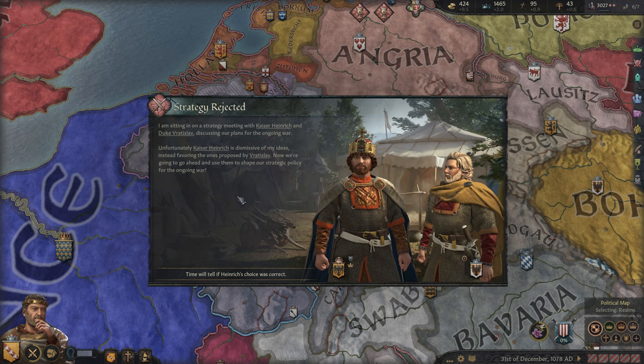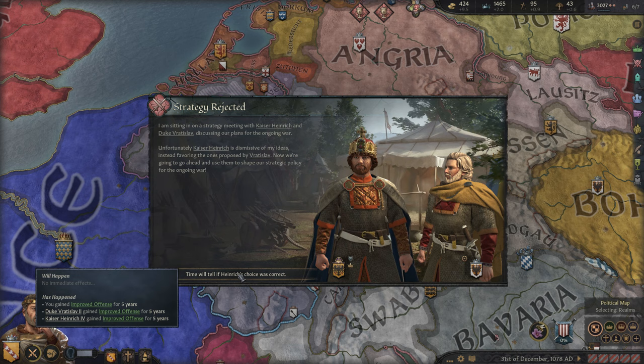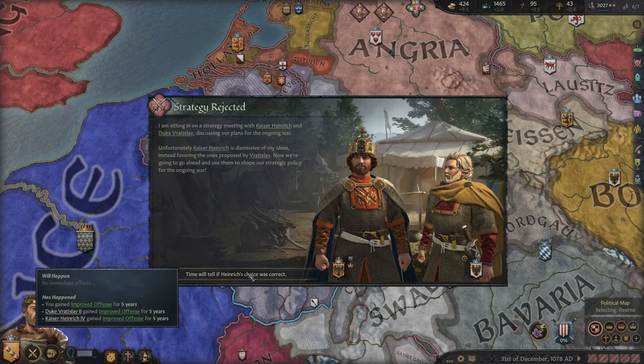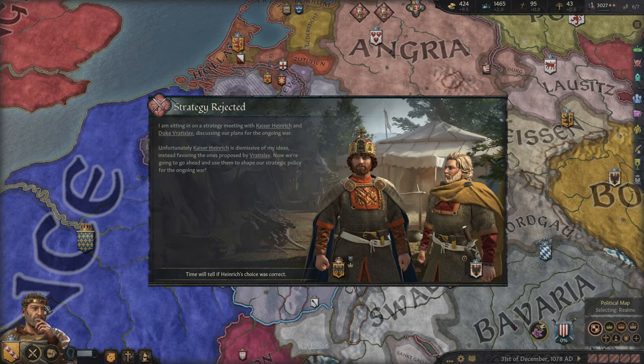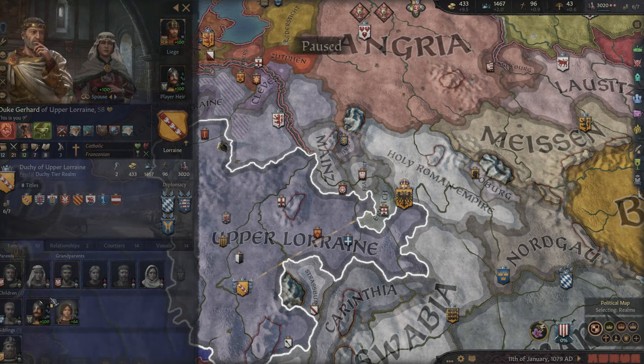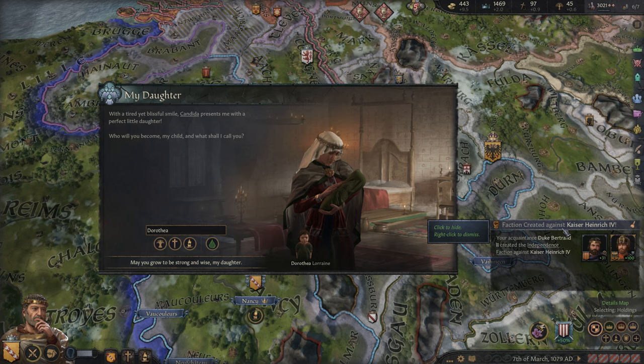Our strategy was rejected. I'm sitting in a strategy meeting with Kaiser Heinrich and Duke Vratislav discussing our plans for the ongoing war. Unfortunately, the Kaiser is dismissive of my ideas, instead favoring the ones proposed by Vratislav. It looks like we were advocating for defense, which makes sense as a defensive-minded guy here, but he decided to go with improved offense. We get that bonus too, so that's nice. I don't think we're actually leading troops, though. I assume we're just helping out in the capital, trying to find schemes maybe.